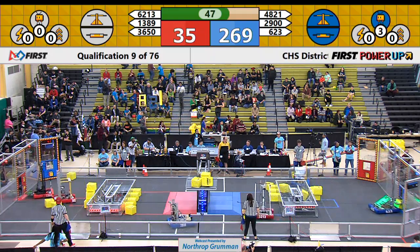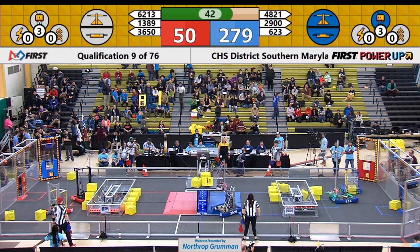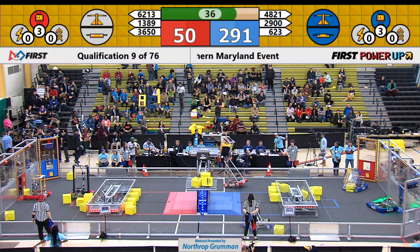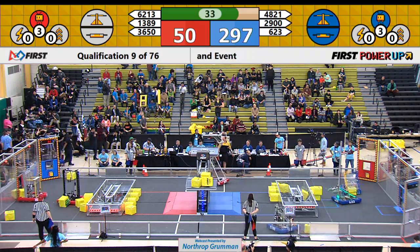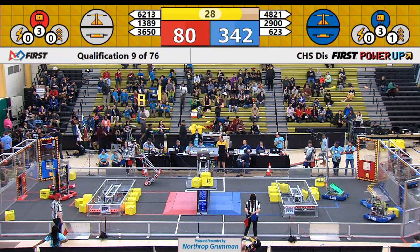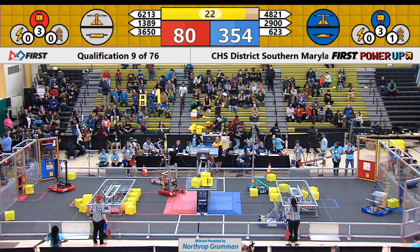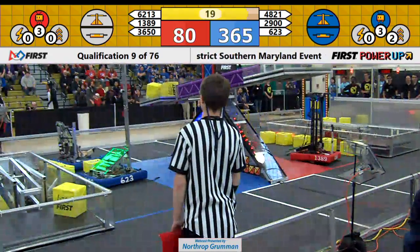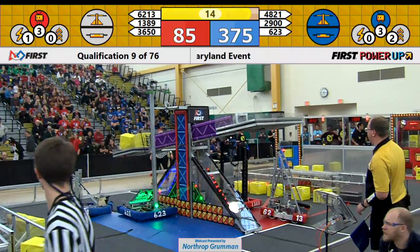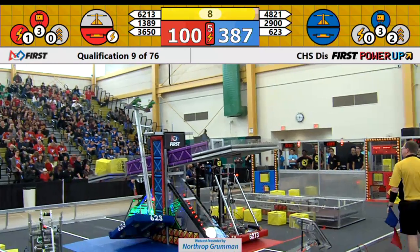The Blue Alliance maintaining control of both the switch and scale, activating their levitate to get an extra climb at end game. Red Alliance following right after, activating their levitate. A reminder that at end game, blocks in the vault are counted for extra points. Oakton Cougar Robotics attempting to climb, and the Red Alliance activates their force power-up.